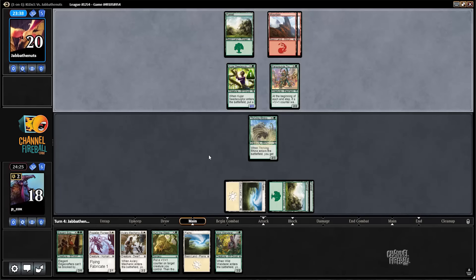So I get a Trumpeter, which could get scary pretty fast. Green certainly has plenty of ways to get plus-one counters on creatures.